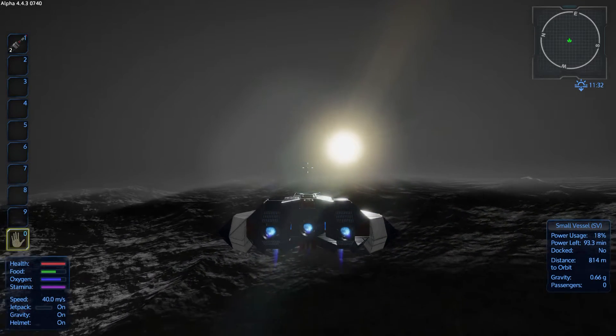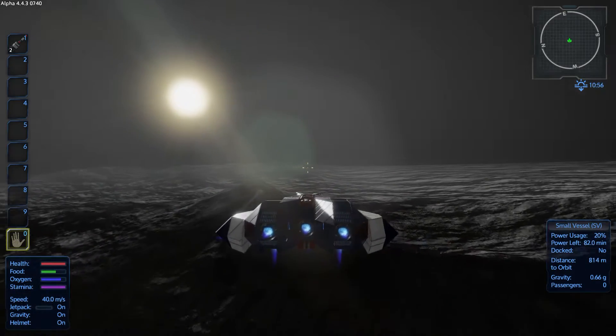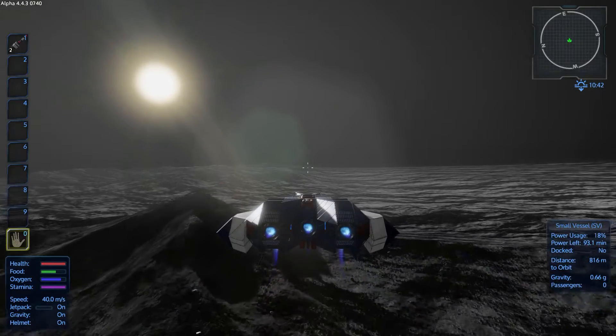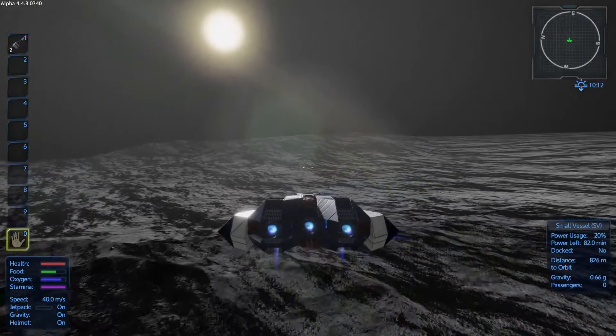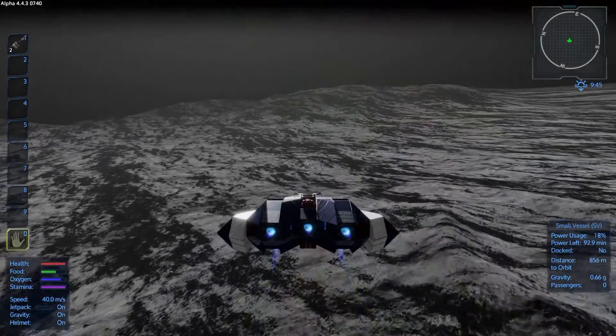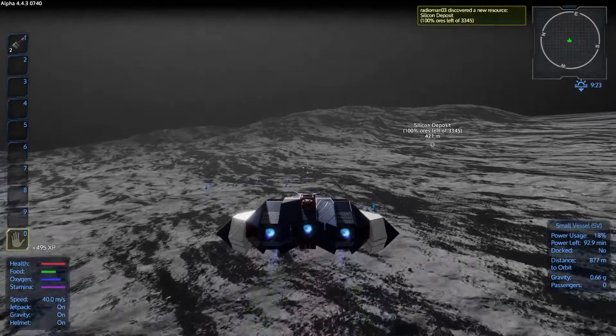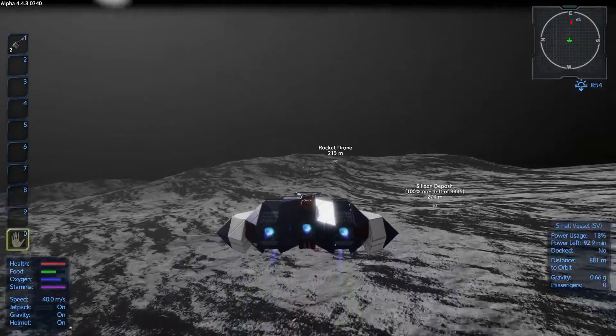What a barren wasteland. Lots of blue crystal, though. This is where we're going to be coming for our hyperdrive stuff — look at all that, that is pretty sweet. Ah, here we go — rocket drone, rocket drone.